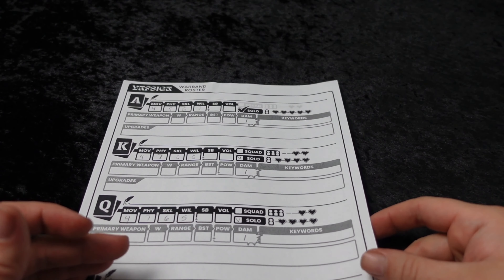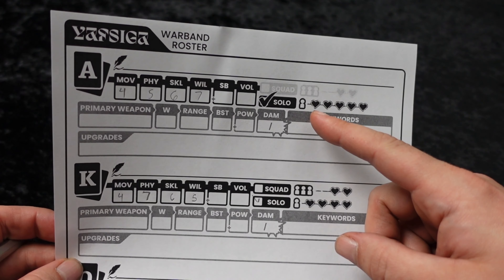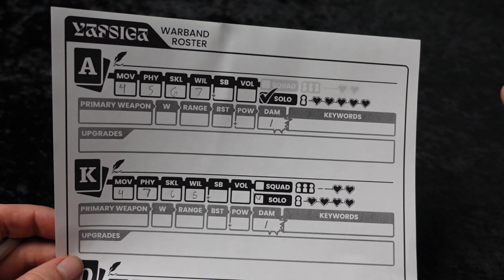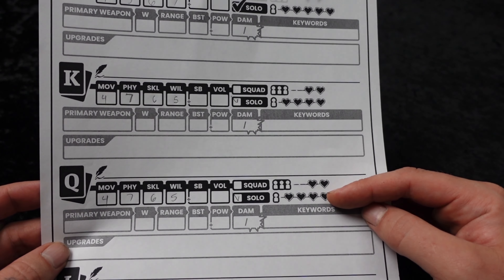Next up are health points, which are pretty easy — you just check whether it's a squad or a solo and then it tells you. All of this is self-explanatory, with the exception of squad needing a little clarification. Each model in a squad has two hit points, and your solos have four.